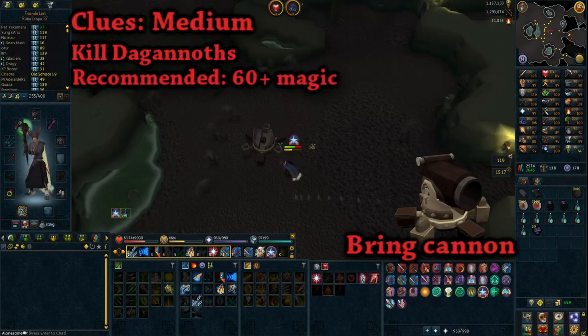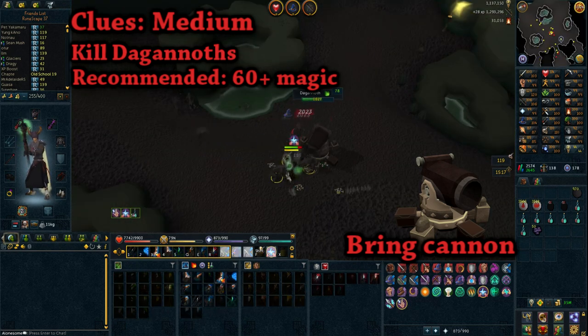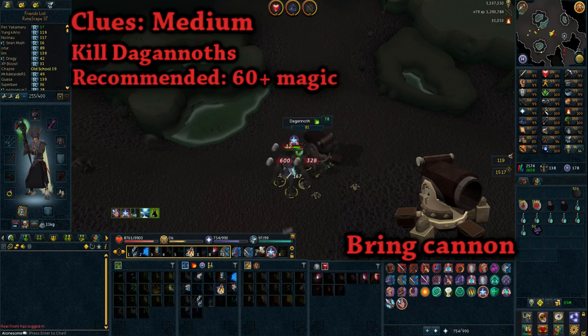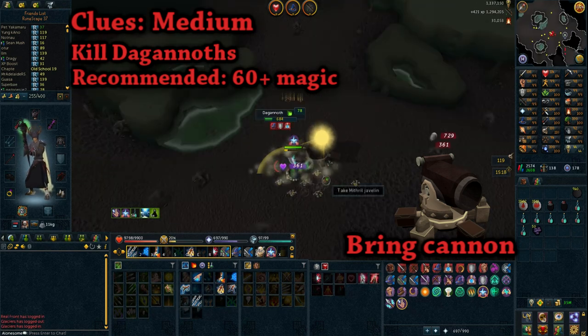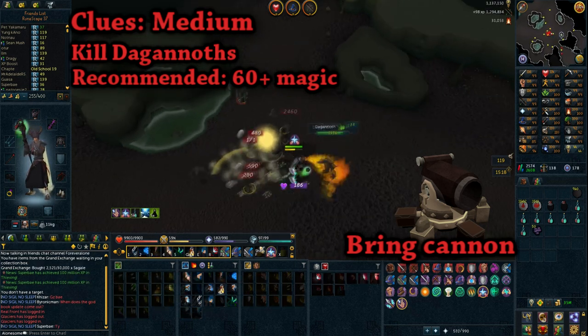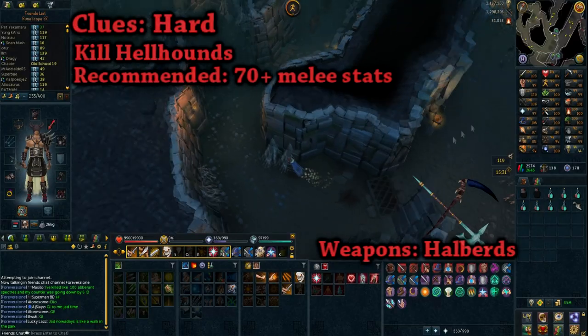For medium clues, my favorite method is to kill Dagannoths at Waterbirth Island. They have a decent drop rate on medium clues and I usually get one within 100 kills. The best part is it's extremely AFK. For maximum efficiency, I'd recommend bringing a cannon along with a magic setup and cleaving them down with the Chain ability and Dragon's Breath.